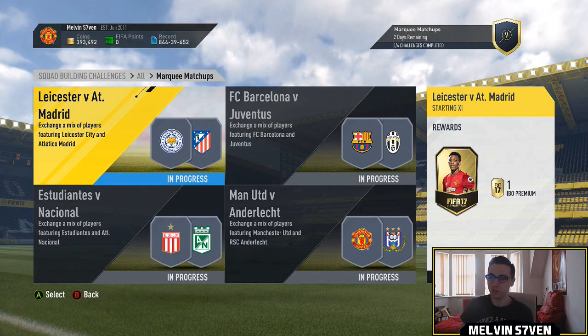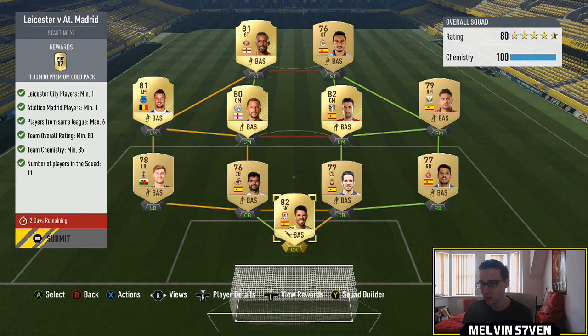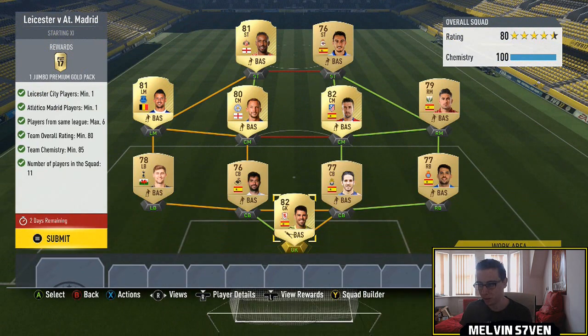What up, Melvin7 here. Marquee matchups are out, the European ones. Unfortunately there's no Team of the Week pack this time, but we've got Leicester versus Atletico Madrid. You need one Leicester, one Atletico Madrid player, and a maximum of six per league. So you just split Premier League on one side and La Liga on the other side. Really easy, 80-rated team.